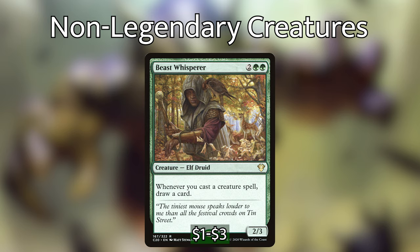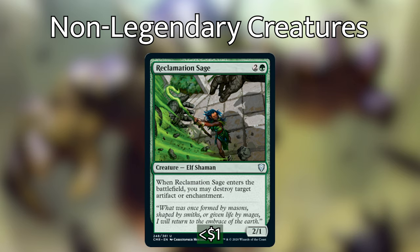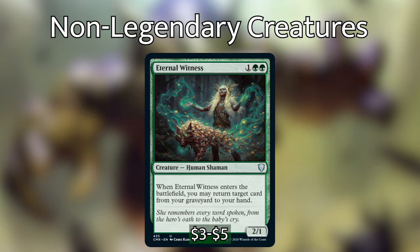Beast Whisperer is 2 green-green for a 2/3 elf druid — whenever you cast a creature spell, draw a card. Making multiple copies of this while casting multiple creatures, we can draw a ton of cards. Reclamation Sage is 2 and a green for a 2/1 — when it enters the battlefield, you may destroy a target artifact or enchantment; not necessarily something we want to copy, but very helpful in a pinch and an auto-include in most green decks. Fierce Empath is 2 and a green for a 1/1 — when he enters the battlefield, you may search your library for a creature card with converted mana cost 6 or greater, reveal it, put it into your hand, and shuffle your library. We can tutor up creatures like Niv-Mizzet or Brutaclad. And then we have Eternal Witness — just 1 green-green for a 2/1. When he enters, you may return a target card from your graveyard to your hand. In the late game when our creatures have been removed, we can cast Eternal Witness, then cast clones that copy it to get more cards back, and it kind of loops from there.